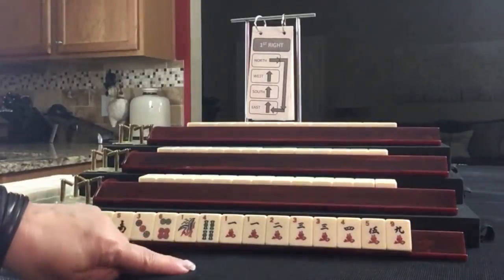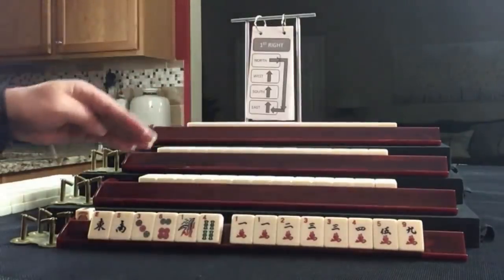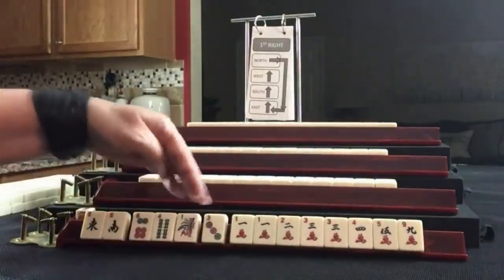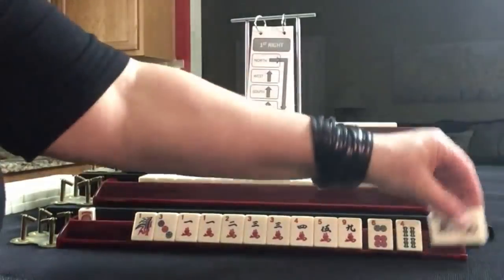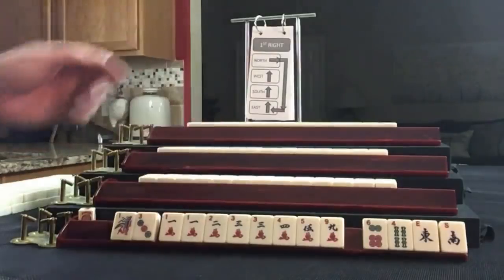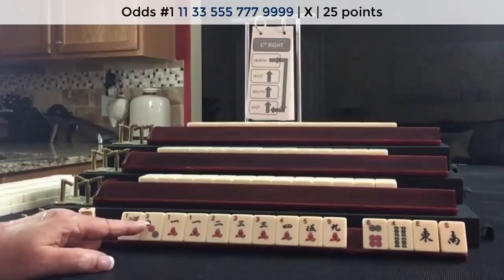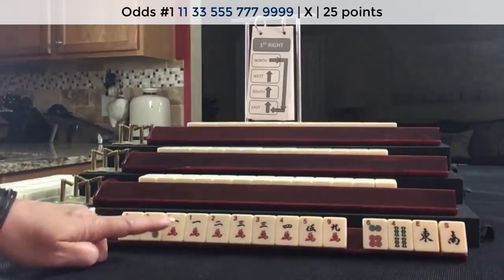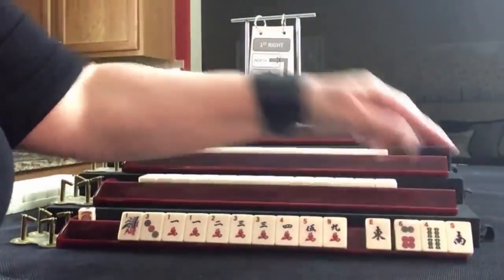If these were my tiles, I would focus on 1 through 5, or 1, 3, 5 little odds. We do have a 1 and a 3. If we get a 7, we might be able to play the very first odd hand. I'd say we're in between 1, 3, 5 or the full range with that 7 crack. Let's pass those three.